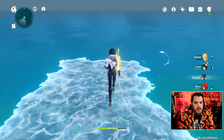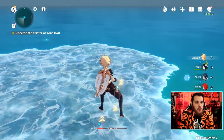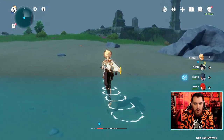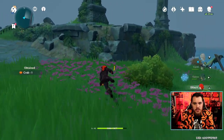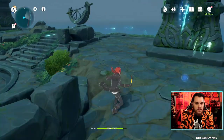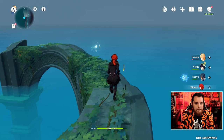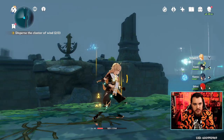Once you have Kaya, just make a little ice bridge and break out your main character or whatever wind character you have. Boom — wind cluster dispersed, and it's time to find the next one. We're going to go this way. Towards the end, make sure you switch back to your fighting party. Swing over here, break out your wind character, disperse the wind — that's going to be your second one.